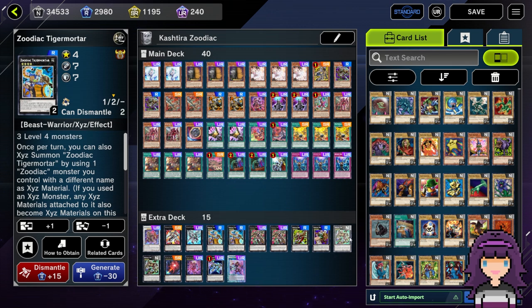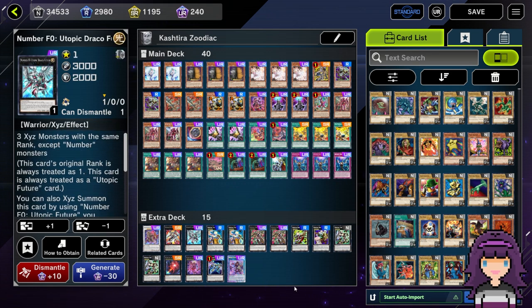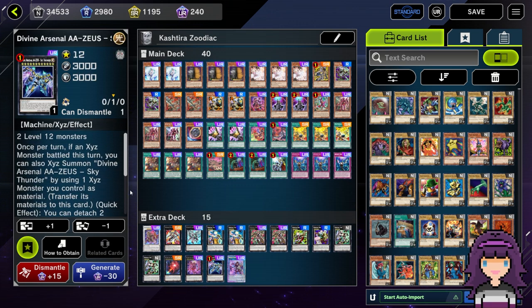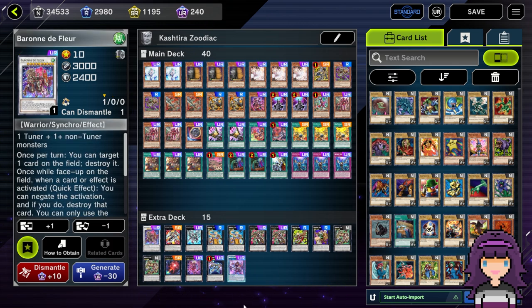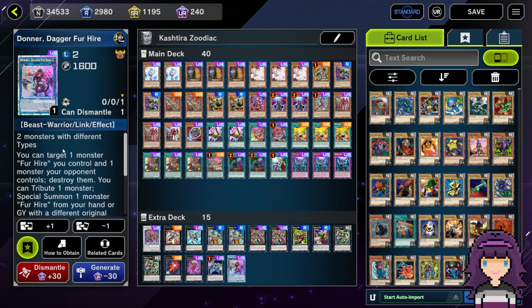We play two each of Tigermortar, Chakanine, and Dryden, because those do have legit applications. Dryden is our main piece of interaction during our opponent's turn. Chakanine can be used for the line where you go into the F-Zeros. Tigermortar really helps in grind games — I've definitely had games where having it super mattered. The last couple of extra slots are Baron de Fleur and Donner. Baron we can feasibly make with Kashira plus Ash Blossom, and Donner is just if you need a Link 2 that pops a card. You could very easily play Megaclops over either of these. The extra deck does have some room for flexibility if you're looking for different cards.